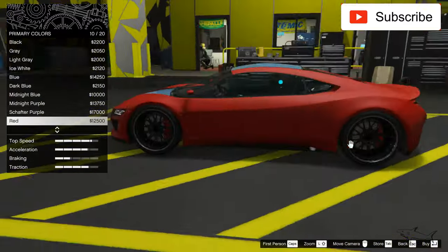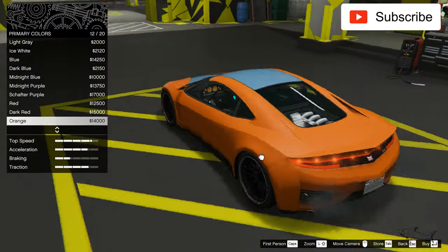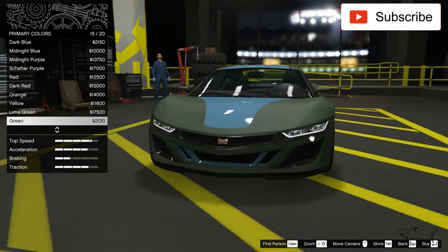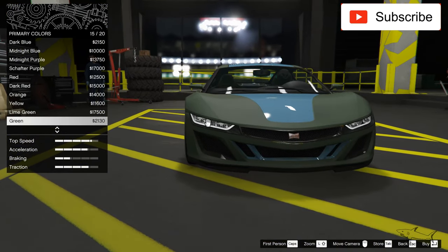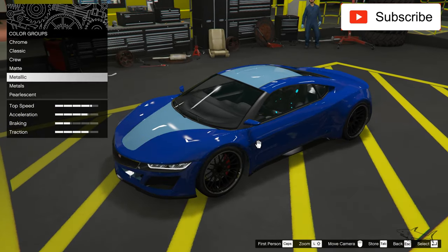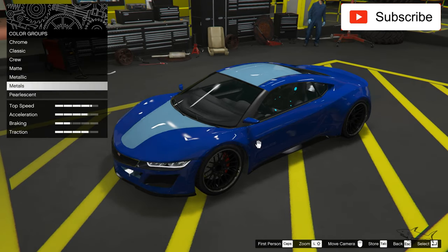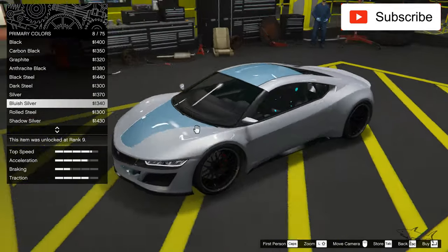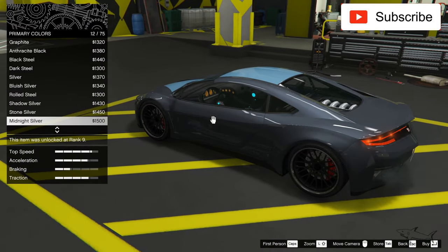I really like the shape of this car. I like the back, I like the front — only the headlights. I like this line, but I don't like the old model of that headlight. It's not something to my taste. I'll go with a metallic color.